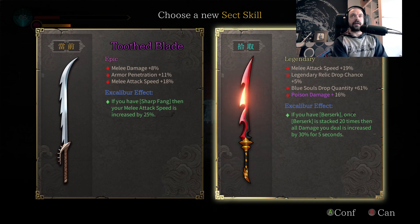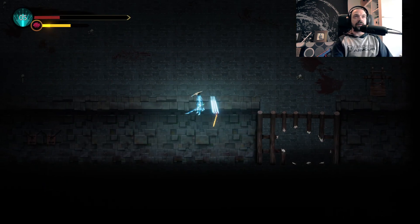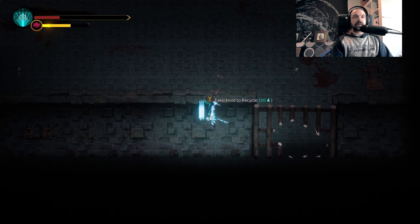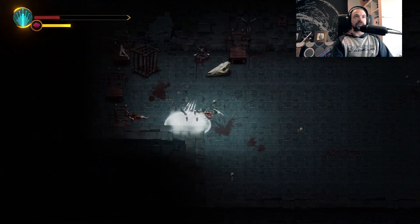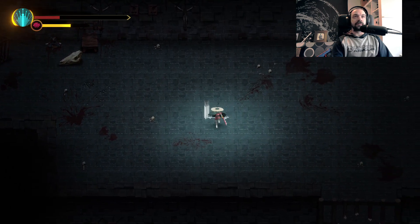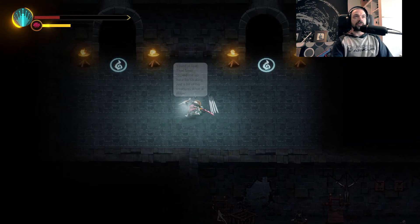Melee attack speed 19% versus 18%. Legendary relic drop chance 5%. Blue souls drop quantity 61% — that's going to really help us. Poison damage 16%. Let's go for it — it's a legendary. It's still going to basically get us to what we want, which is very fast attack speed.